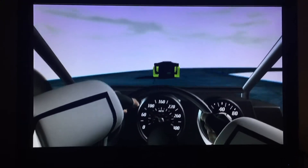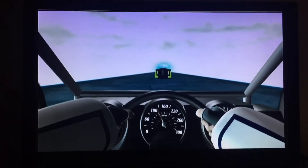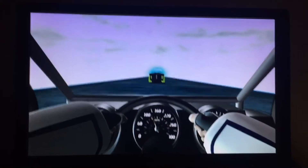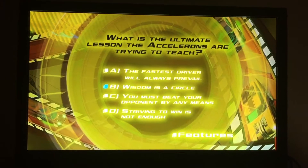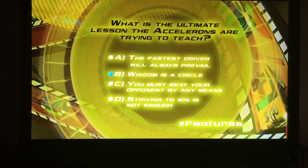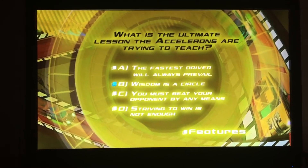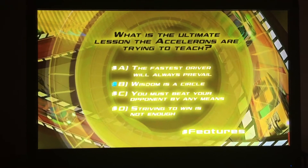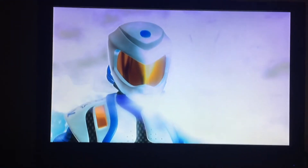This is it, the final round — the Sphere World round. And there's Galorum. We can still catch her if we get this last question right. It all comes down to this. Good luck. What is the ultimate lesson the Accelerons are trying to teach? A, the fastest driver will always prevail. B, wisdom is a circle. C, you must beat your opponent by any means. Or D, striving to win is not enough. Way to go! You've learned the Acceleron's lesson. Wisdom is a circle.